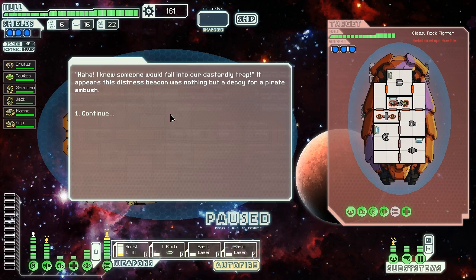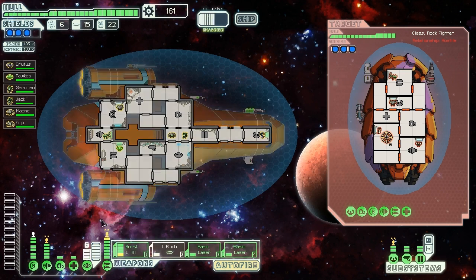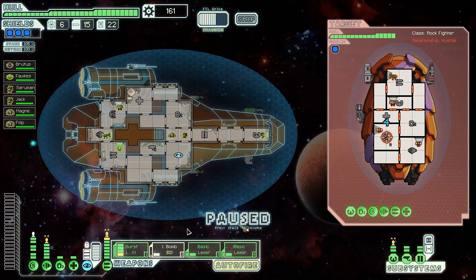The distress beacon was nothing but a decoy for a pirate ambush — well, that's okay, we can murder people, we're pretty good at that by now. Ion bomb out the shields first — don't waste your shots before you know you're going to hit. We're going to dodge their hull missile in a second with our fantastic stealth system. We have hit the shields.